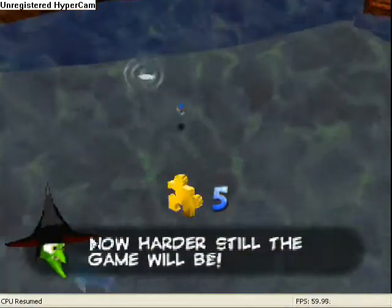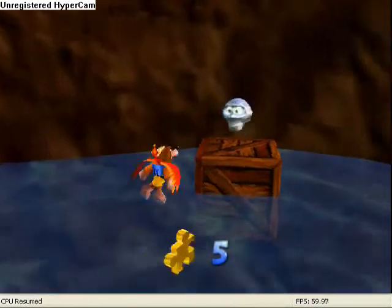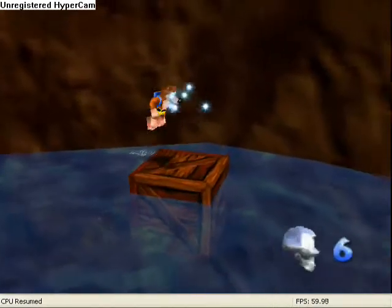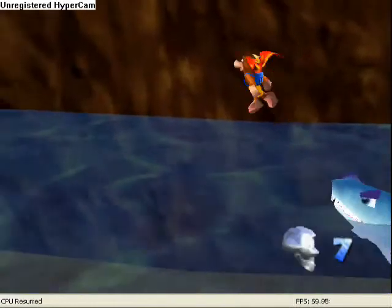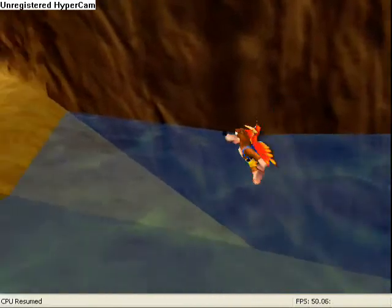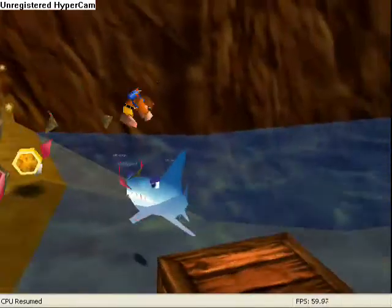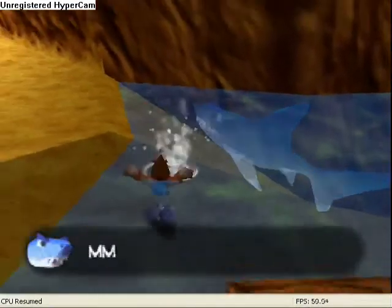Jump down here. Watch out for the shark — there's a chest down here, a crate — it's a mumbo token. I'm not sure if big buffs will work against the shark — I think it might, I've never tested it. I'm going to test it now. No, it doesn't work.